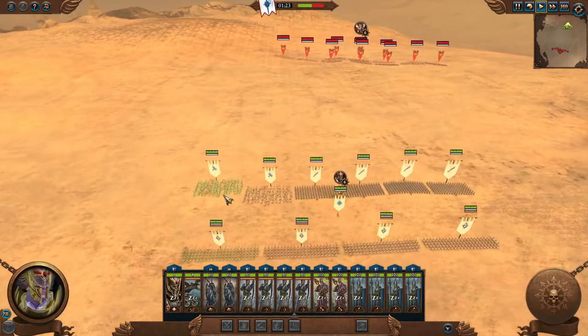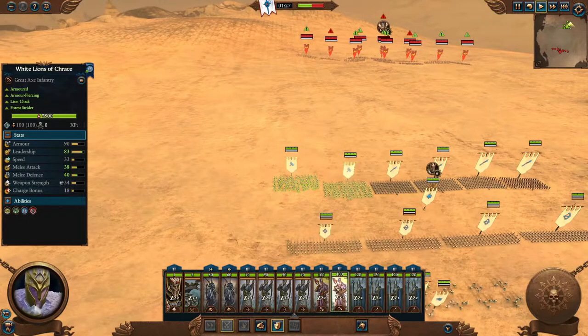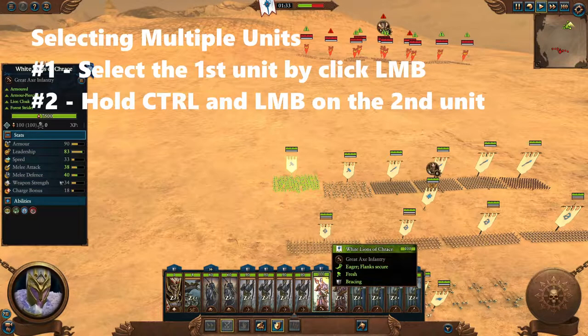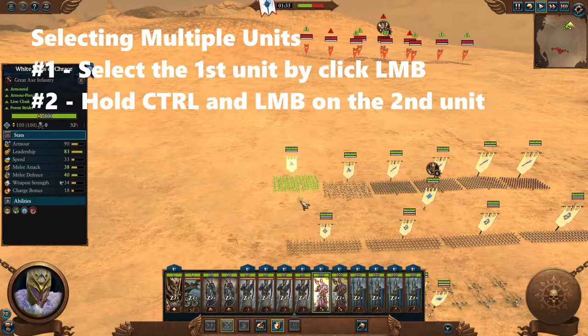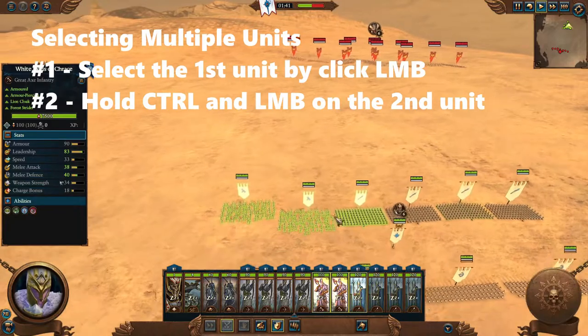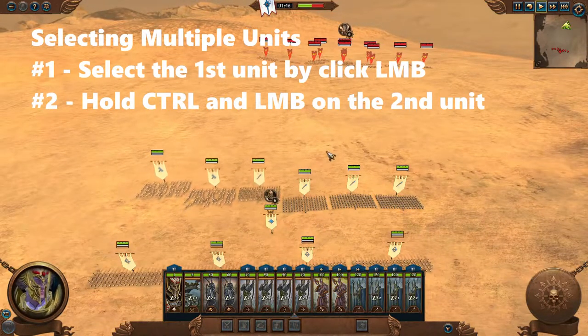The second way to select multiple units is using the banner cards. By default, left-clicking a banner card selects just one unit. To select multiple, hold the Control button while clicking on additional banners. For example, to select two White Lion Chariots, hold Control and click the second unit — they'll both be selected and you can then issue a move order.